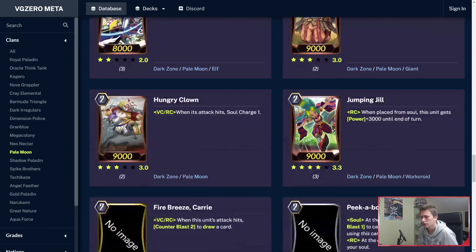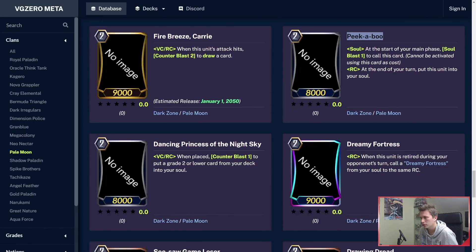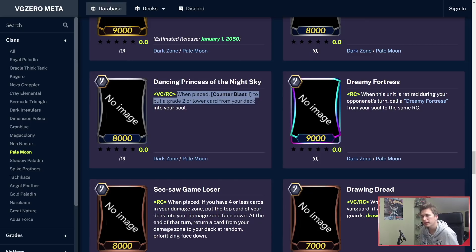Carry is the on-hit Counterblast 2 to draw. Peek-a-boo is pretty good — start of your main phase, Soulblast 1 to call him; at the end of your turn, put this unit to your soul. Dancing Princess got a big buff — she's still 8k power, but when placed it's now Counterblast 1 instead of 2 to put a grade 2 or lower card from your deck into your soul. This card saw a lot of use in Pale Moon and is a staple — the fact that they buffed it from Counterblast 2 to Counterblast 1 is insane.